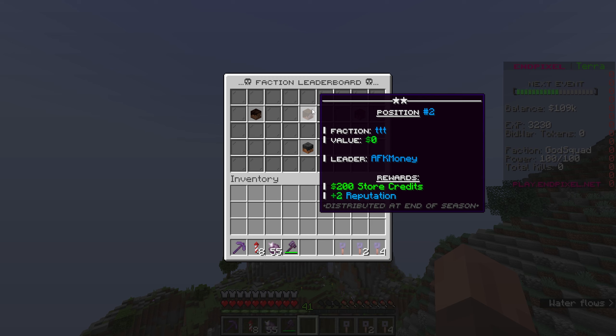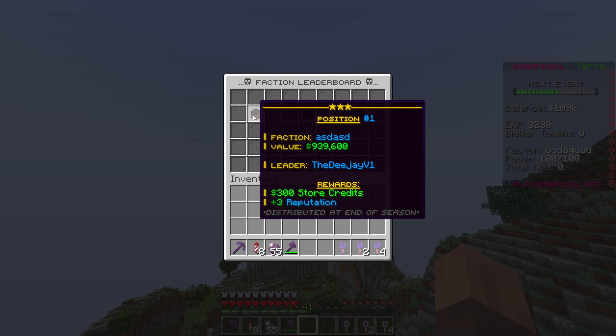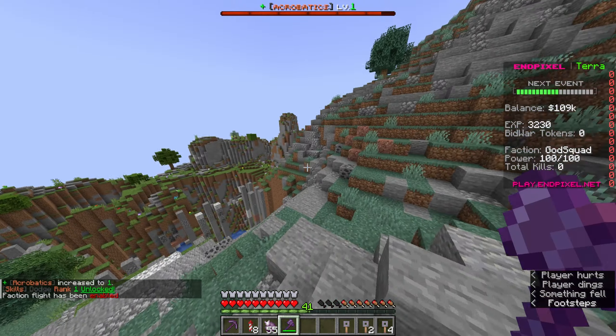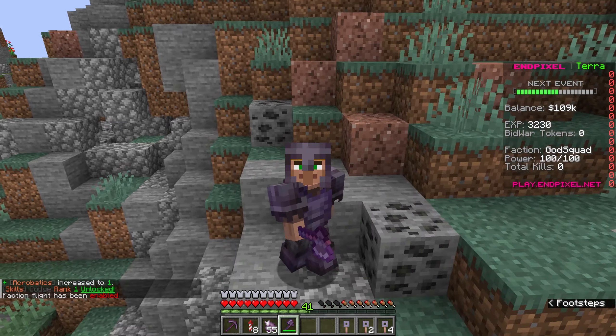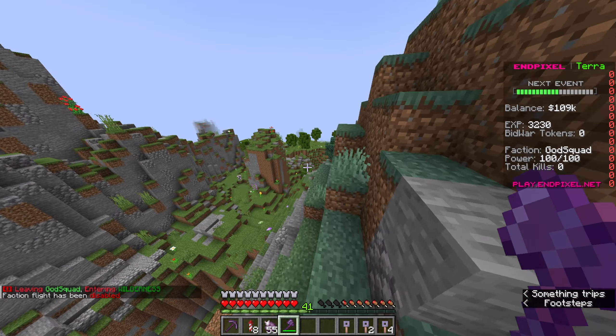Another thing about raiding is the factions top. If we type slash factions top, it now only shows the top three factions. This is actually really good because it allows you to not even be known on the server. If only the top three factions are listed and they are very rich, you could be the fourth most rich faction but nobody can target you because they won't know how rich you are. I just kind of thought that was a cool thing to mention.